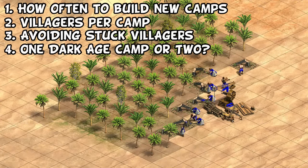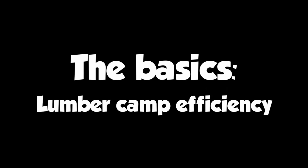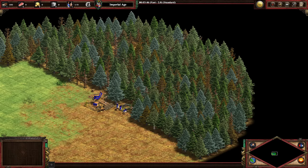This time we'll be touching on everything from how often is best to rebuild them, the degree that multiple villagers on the same camp impacts their efficiency, how to avoid getting lumberjacks trapped or idling, and the classic question of one lumber camp versus two in dark age. Let's get started. We'll begin with what generally happens with a lumber camp over time to develop some intuition. Here I have five villagers working on a pretty nice wood line like you might get on Michi or Black Forest.